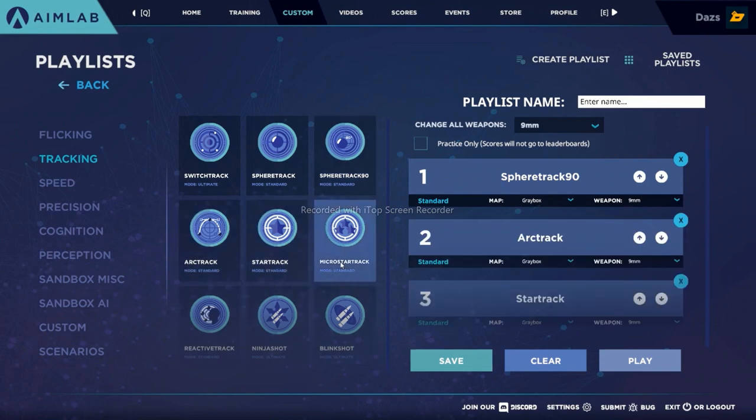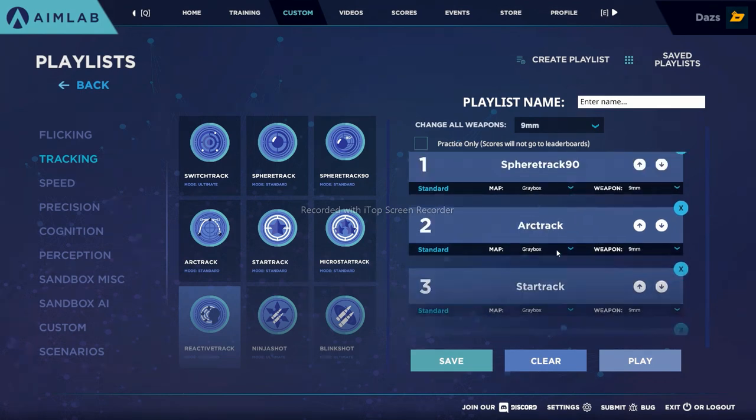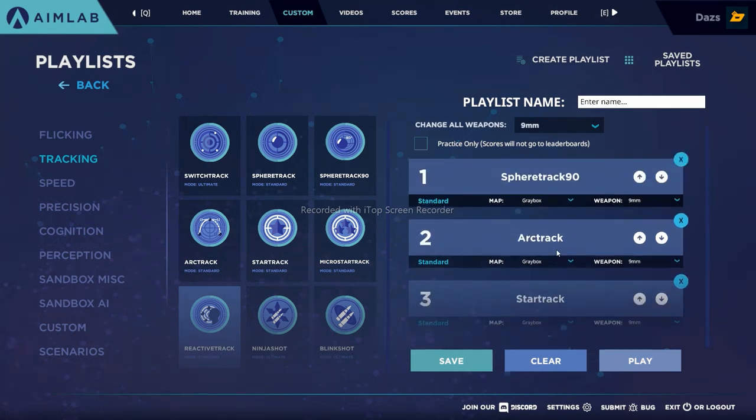Let's start with these scenarios: Sphere Track 90, Arc Track, Star Track, Micro Star Track, and Reactive Track. We're going to cover every single one of them and go really in depth, doing this without multiple takes — you're going to see just raw aim and everything we discuss. Let's start with Sphere Track 90.